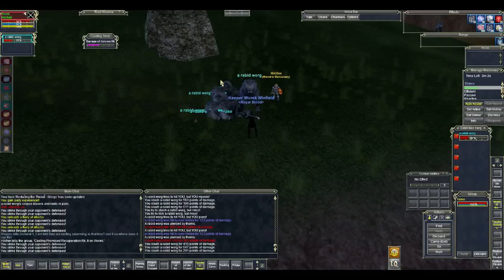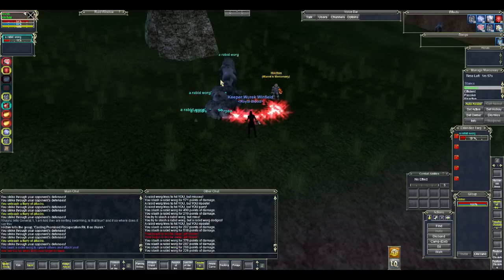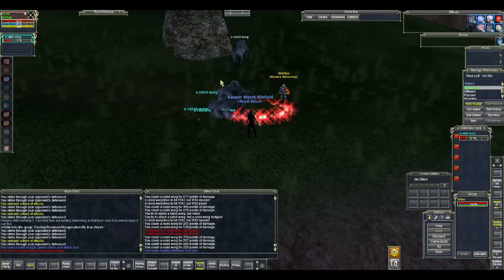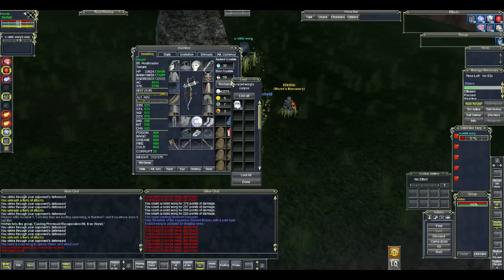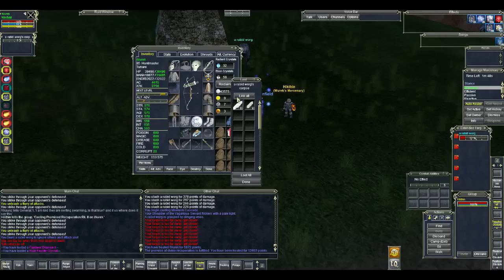You can get guildies to come out here, you can slash LFG, call people out here. You can do pretty much anything to get people to come here. Chances are they will be willing to do that, because it is very, very good XP.